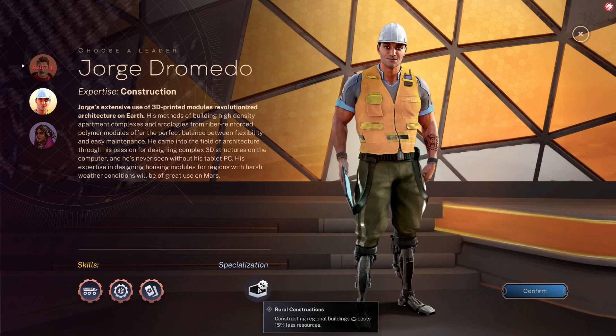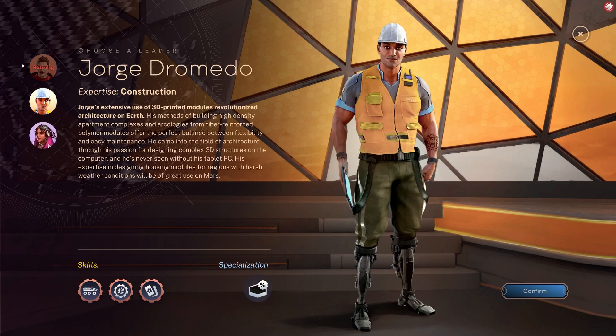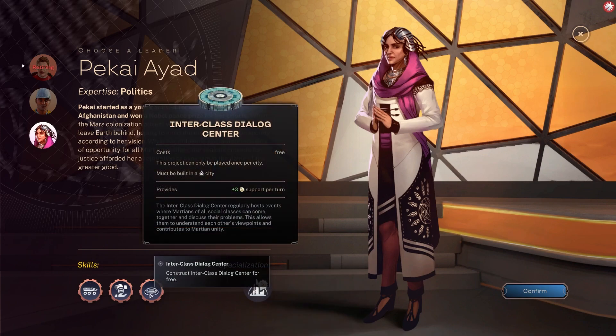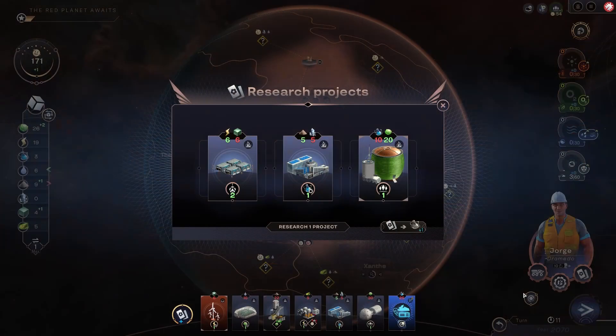This dude's good at constructing regional buildings, which we don't really have a lot of — we've got scope for them. Receive two modular apartments — that's cool. When you found a new city, gain two support income. Yeah but are we really in the city business? Into class dialogue centre. You know what, we might actually get George because his modular apartments — just to have them in hand will be handy.